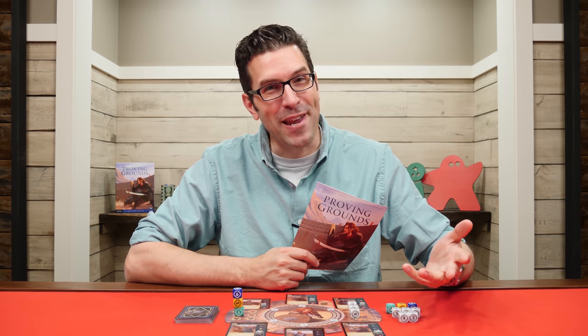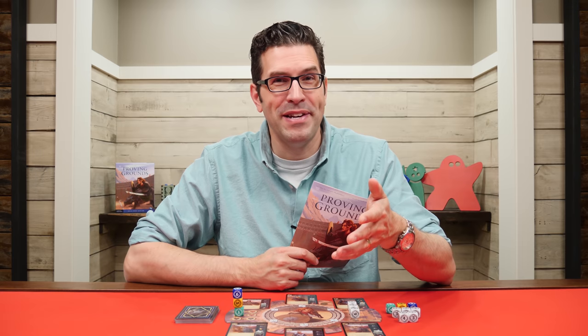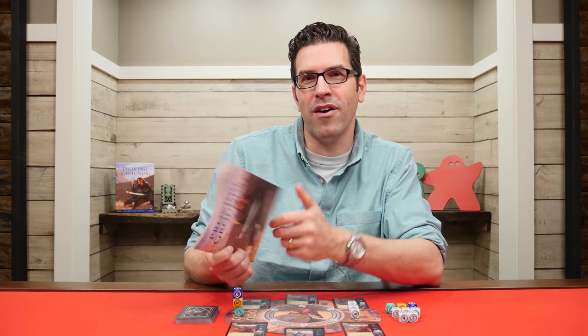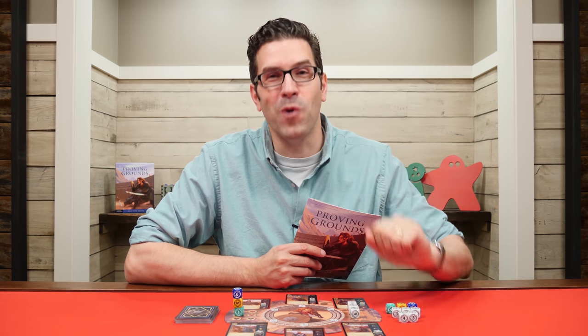In Proving Grounds you'll be taking on the role of Maya Strongheart who's in a fight for justice and for her own life. The game even comes with this illustrated short story that will give you the background on how you ended up in this position, accused of murder, and surrounded by your enemies who are plotting your demise. The game is played over a series of rounds and each round is broken into three steps, starting with rolling dice.